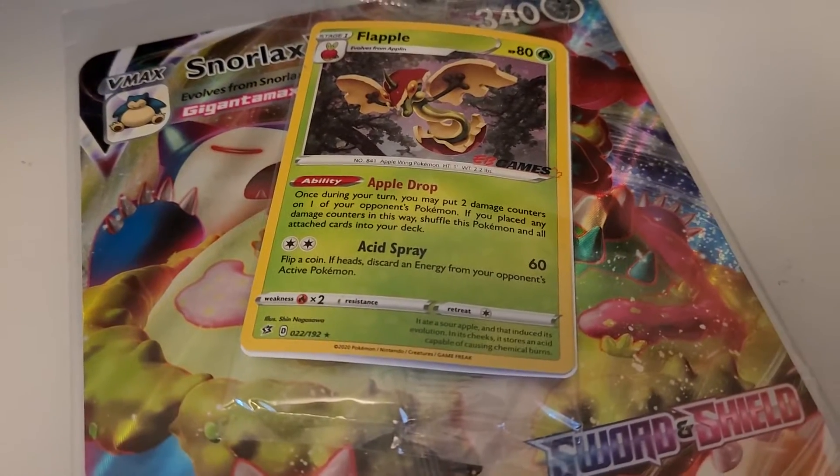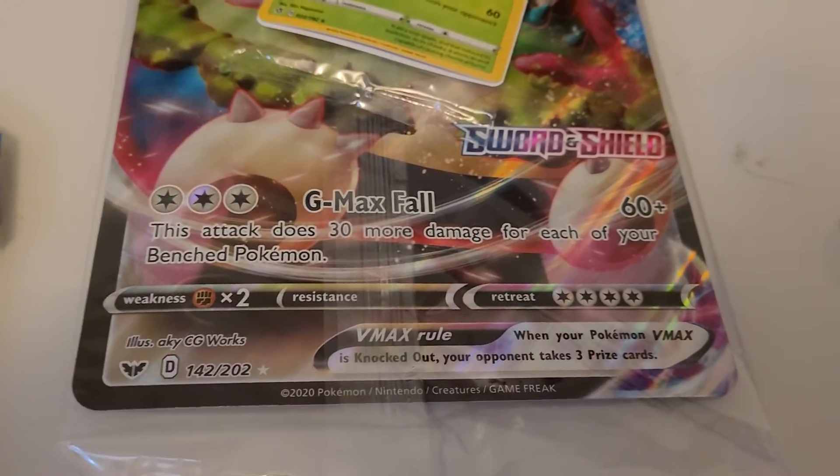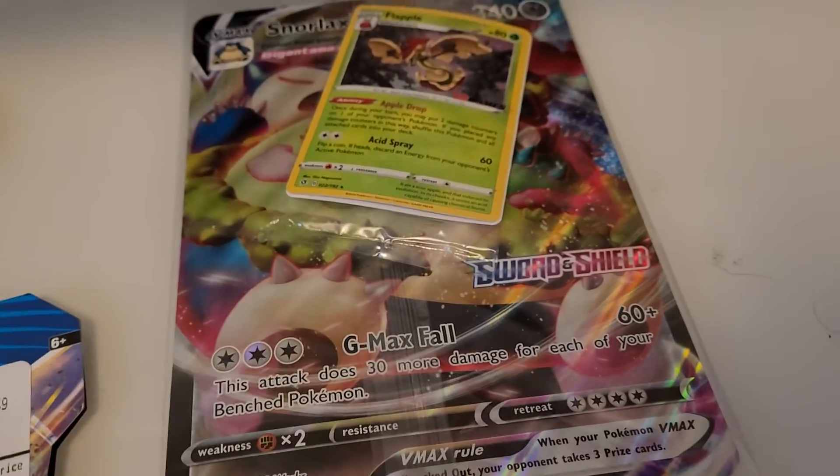If you bought these at EB Games or GameStop, you also get a yellow Snorlax VMAX promo and a Flapple as well. Here's our little Flapple — you can pause and take a nice little read at that. For Snorlax, you can pause and read that too. Not really going to waste your time reading them all out.